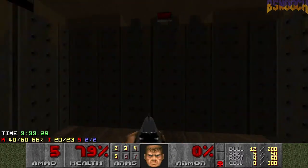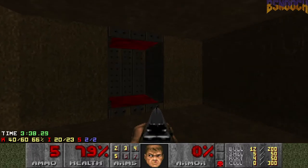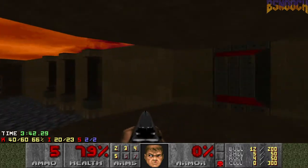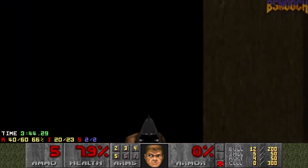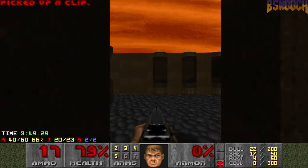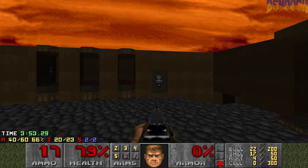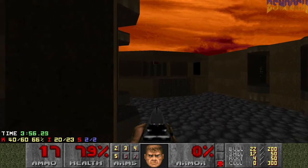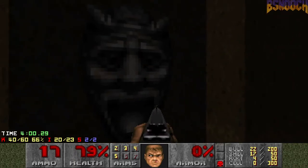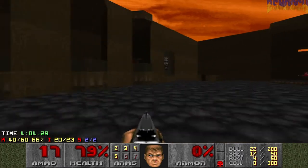Okay, here's the exit. But we have to take each of these teleporters. Part of my strategy here — when you come over here you hit a switch on each side, and it's gonna open a room down here with a bunch of enemies, and also reveal some cacodemons up on the exit platform. So we don't wanna mess with any of that right now. We wanna hit it and then go as quick as we can.